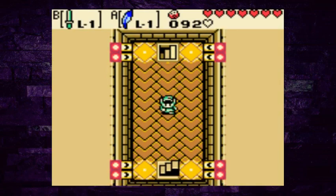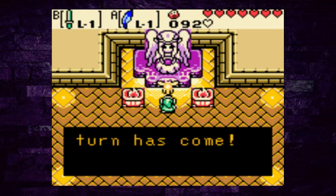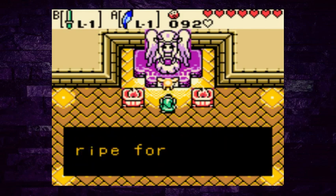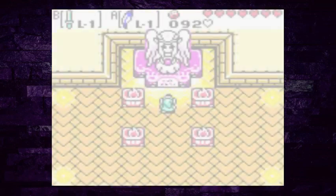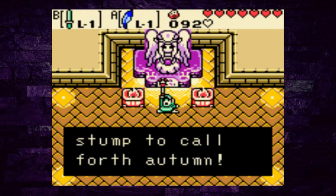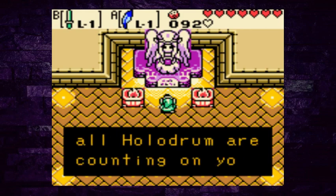Try not to screw up the jumps — hey, there it is! The Spirit of Autumn: 'My turn has come. They say fall is lonely, but pits are filled with fallen leaves and mushrooms are ripe for picking. When shadows fall on Hyrule, a hero shall appear — is that hero you? Then I grant you autumn's power.' The Rod of Seasons has been blessed with autumn's breeze. Now the Rod of Seasons has the powers of all four seasons. Din and all of Holodrum are counting on you.